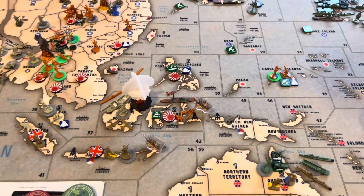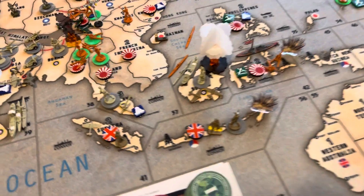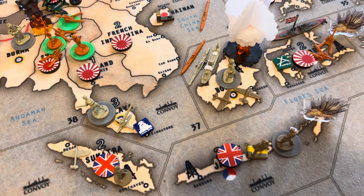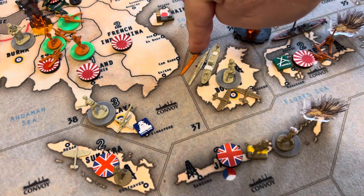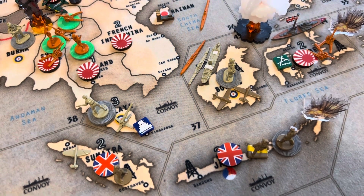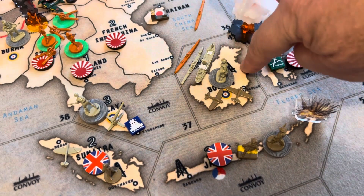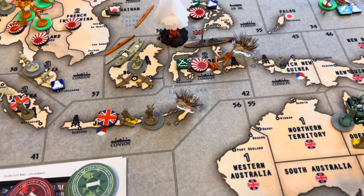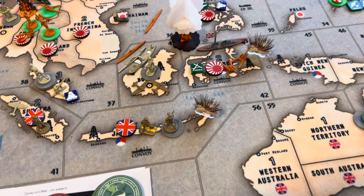A lot of action going on in this part of the game, but before I get there, there was a move that sparked some discussion — people for and against. There is a Japanese sub here, and an opportunity presented itself, because originally I was sending the battleship, the transport, and the sub. We were ignoring the Japanese sub and landing in Borneo. But our great comrade from the North said, hey, why don't you send the big capitalist bomber down to sink the fascist destroyer?